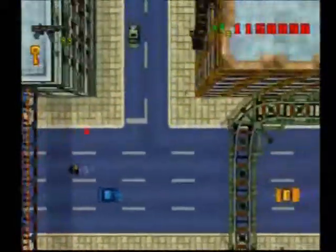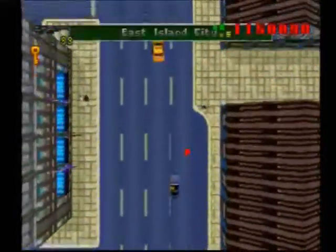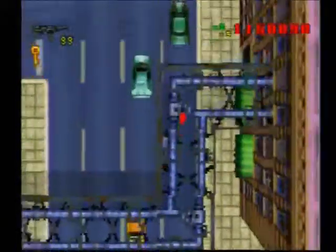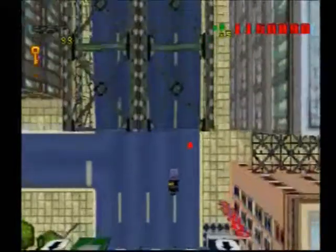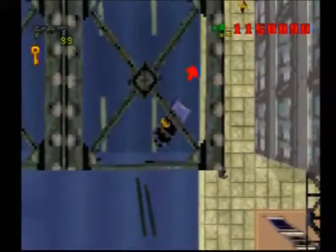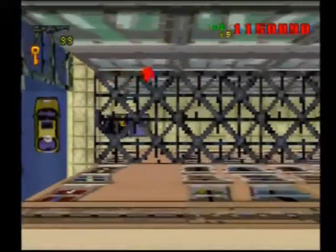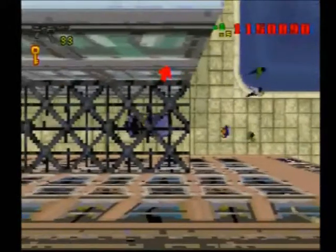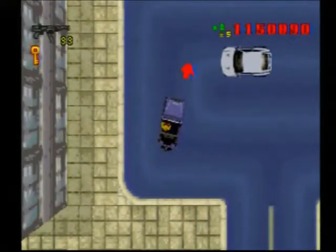Go ahead and go back east, then follow the road north. Looks like we're going to the next vehicle side mission. Follow the road north, and then right before you get to that bridge you'll see a little alleyway with a weird grating roof above it — just go through that.